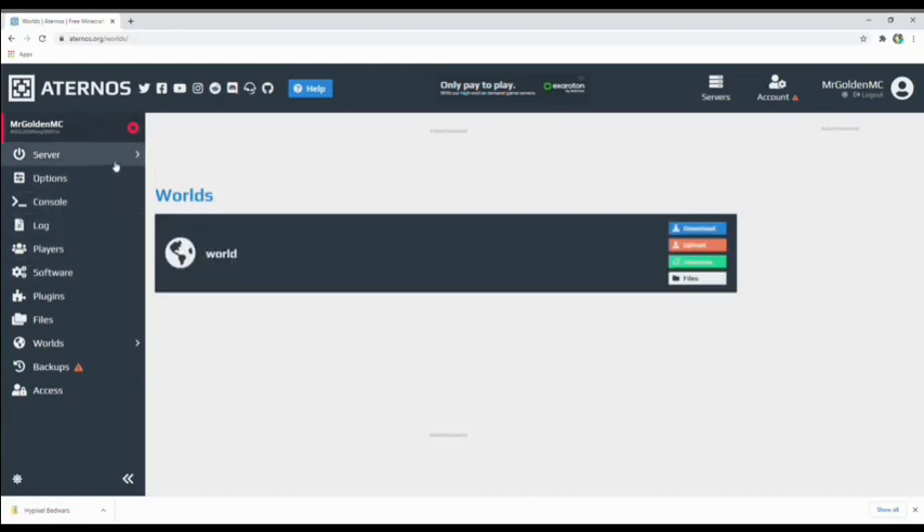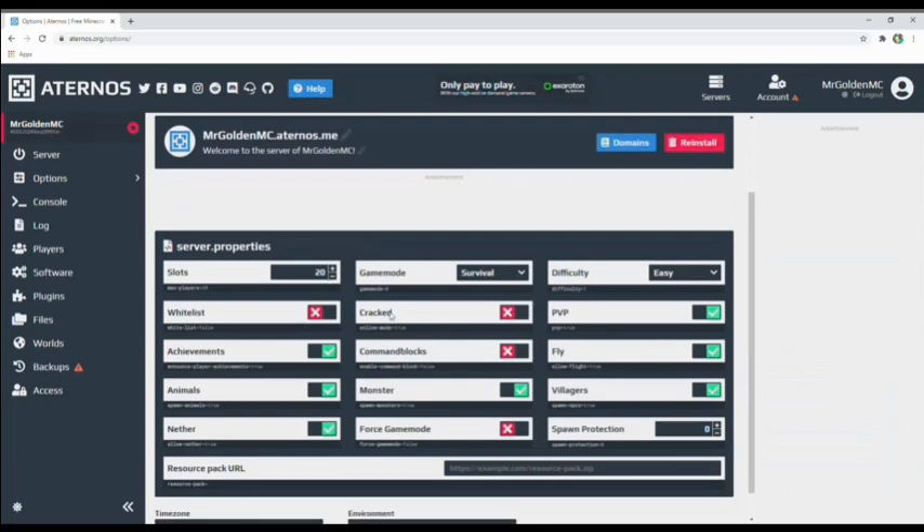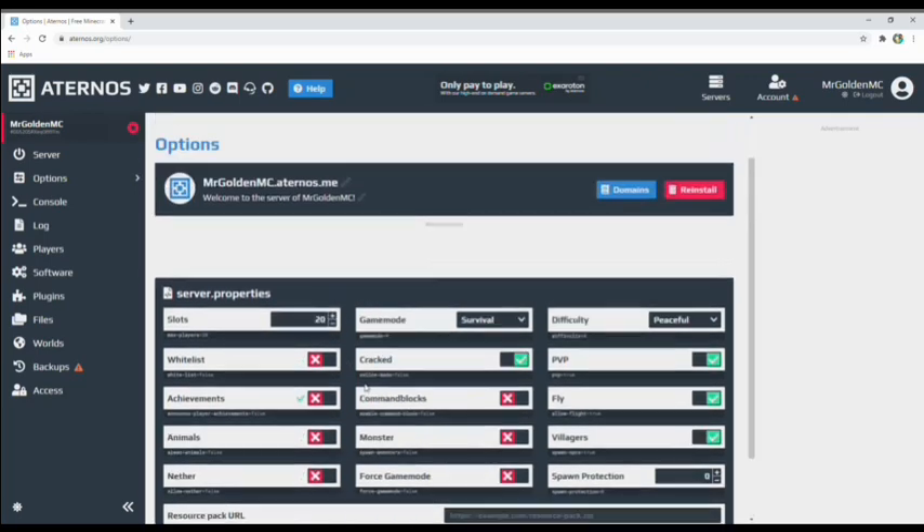Go to Options and customize your settings. I'll put cracked on, survival on, difficulty I'd recommend peaceful, PVP on, fly on or off — you can do whatever you want. Villages on, monsters off, animals off, Nether off, achievements off. I think that's about it.